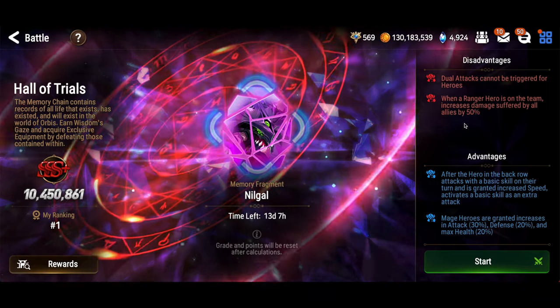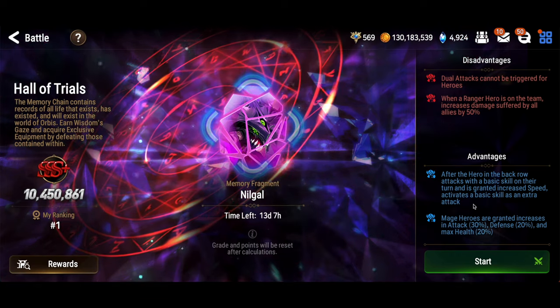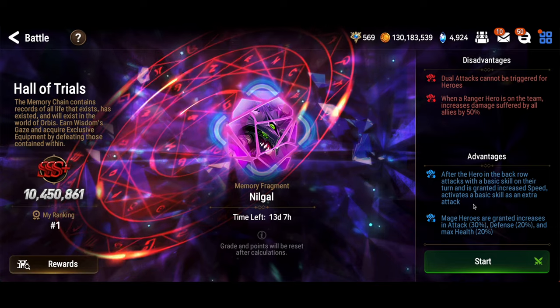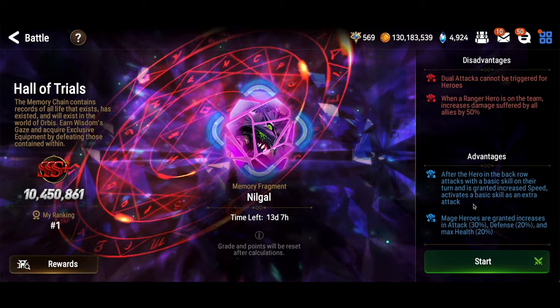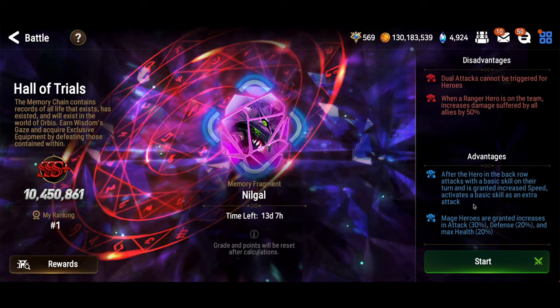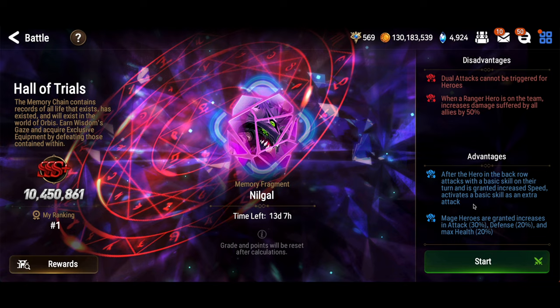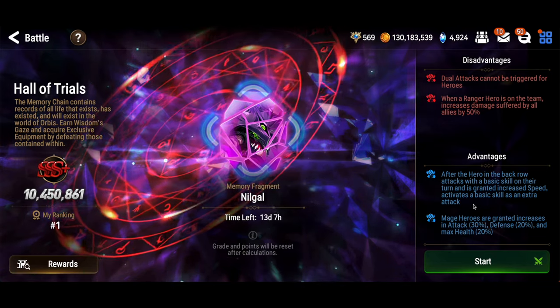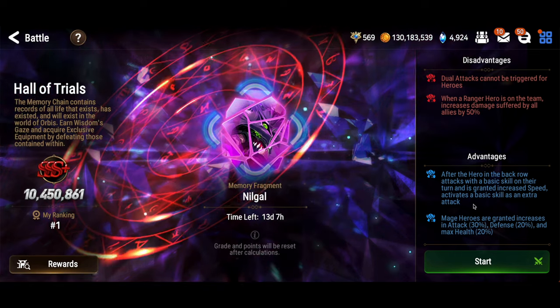The hero in the back row - if that hero has a speed buff, it'll activate their S1 after you use any other skill. So you basically get an extra S1 attack from just the hero in the back row when they have a speed buff. And mage heroes are granted an additional 30% attack, 20% defense, and 20% health - so mages are a little tankier and hit a little harder.